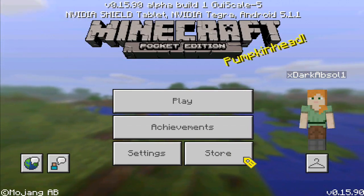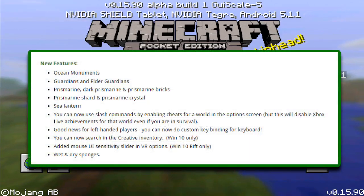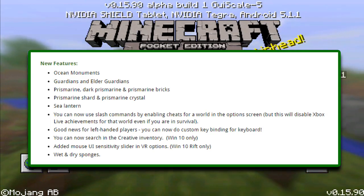Let's begin with the new features. We got Ocean Monuments, Guardians, Elder Guardians, Prismarine, Dark Prismarine and Prismarine Bricks, also Shards and Crystals, Sea Lanterns. And we can now use commands by enabling Cheats for a world in the options screen.